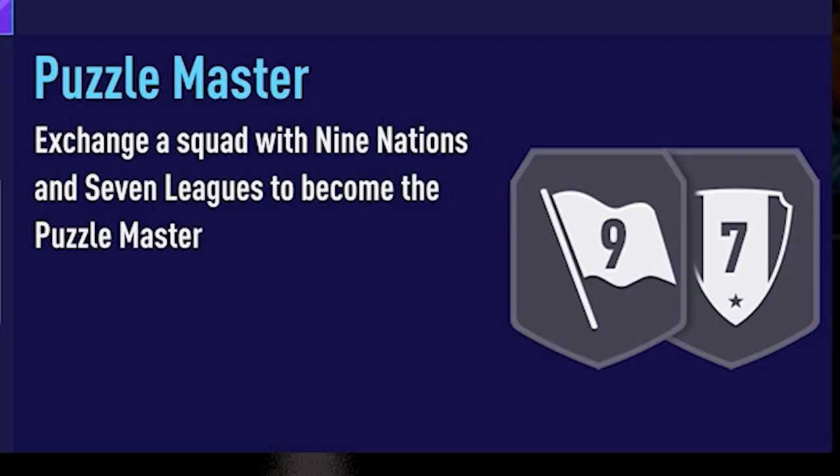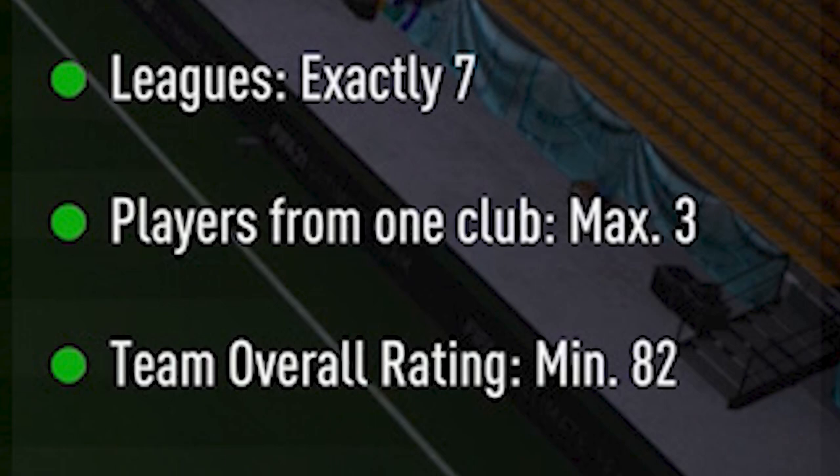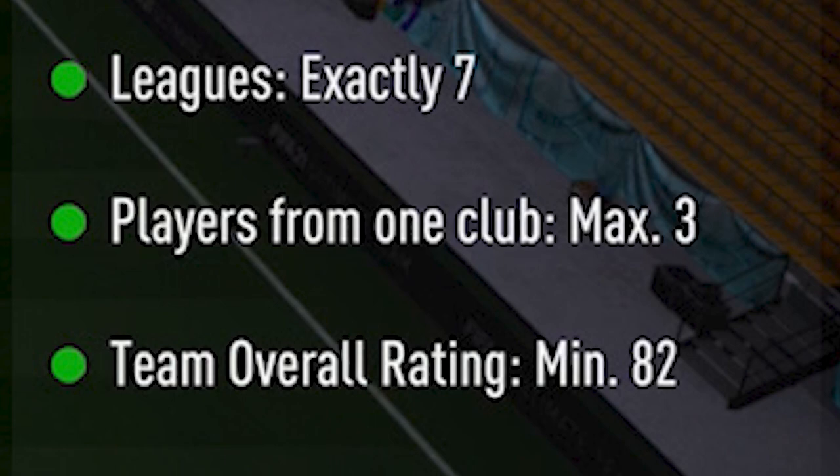Now we move on to the final squad: the Puzzle Master. The requirements are: nationalities exactly 9, leagues exactly 7, players from one club max 3, team overall rating minimum 82, team chemistry minimum 85, and 11 players in the squad.